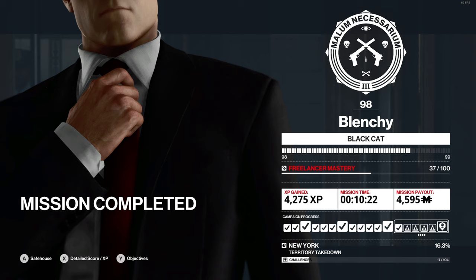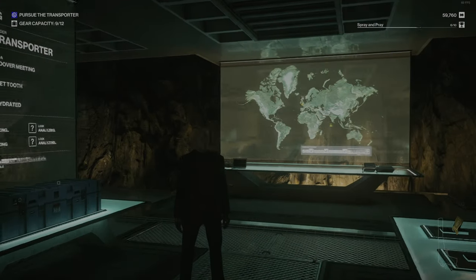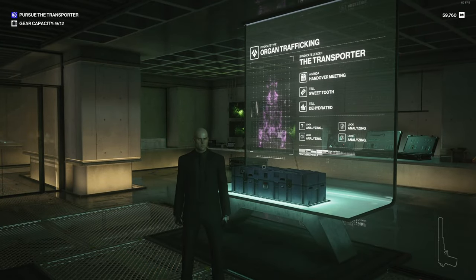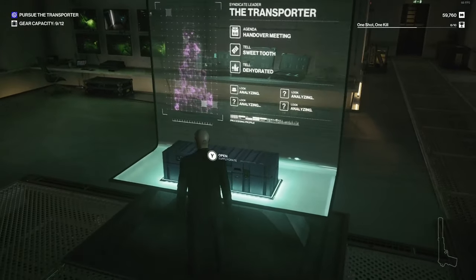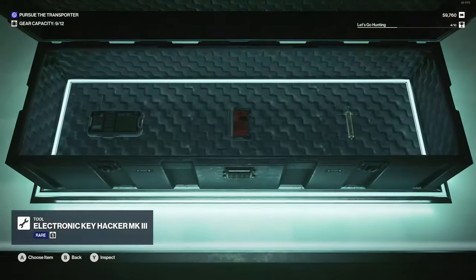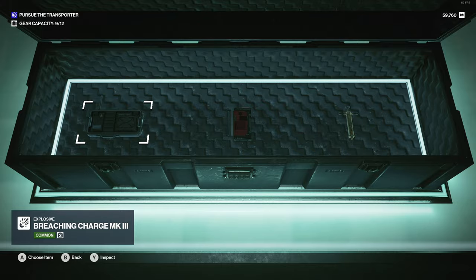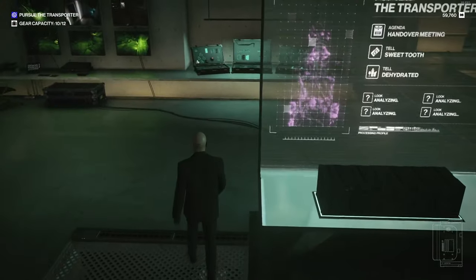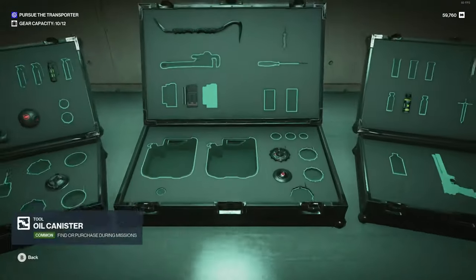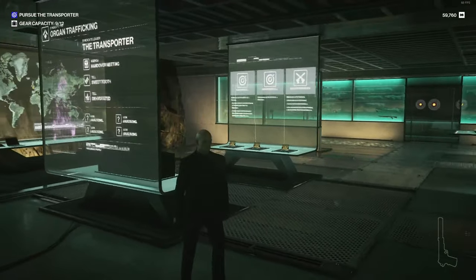Not too shabby — 4,595 merces gained through that, and that only took 10 minutes. We're back in our underground bunker now after completing that mission. Every time you complete one of those you get the choice of opening the supply crate here, and you get a choice of three different things. We've got an antique lethal syringe, an electronic hacker mark 3, and a breaching charge. I think I'm going to go for the hacker, just so we can open up doors or key cards if we need to.